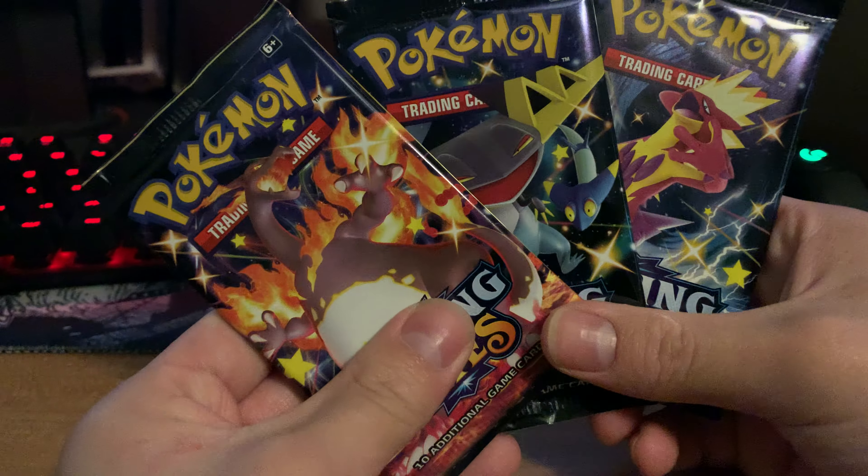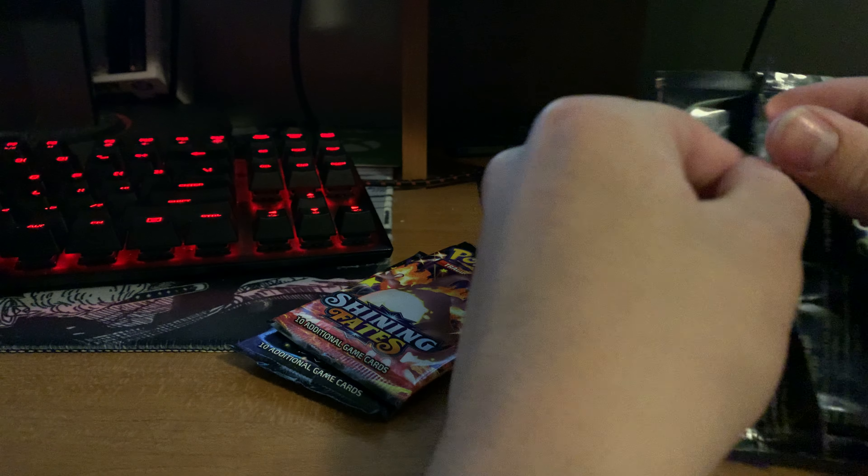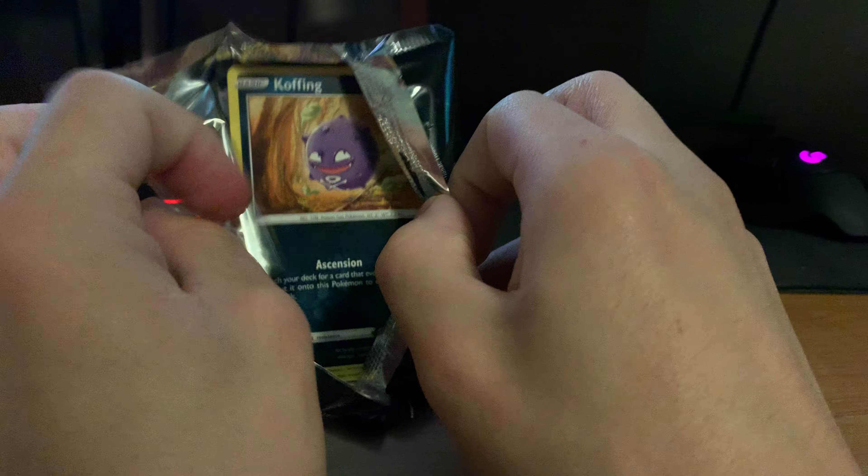So we got one of each pack — almost. We're just missing the Corviknight. So we got a Charizard, Draclock, and Toxtricity. We'll start off with Toxtricity. Of course, we're going to save the Charizard for last, because we want to see that Charizard.